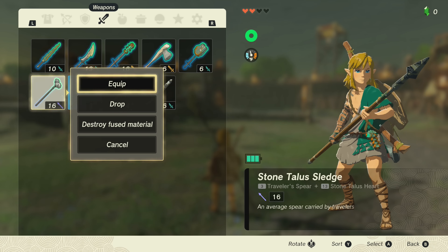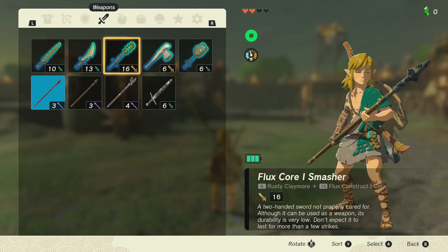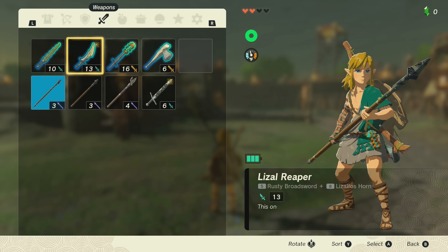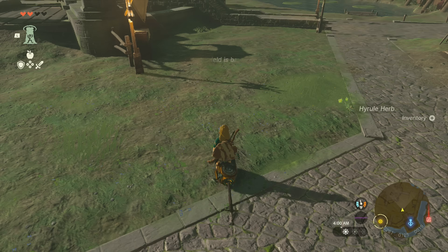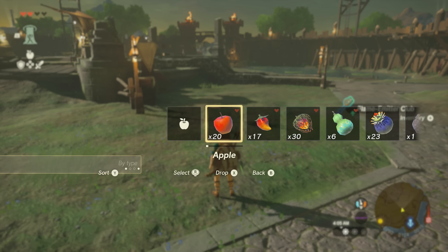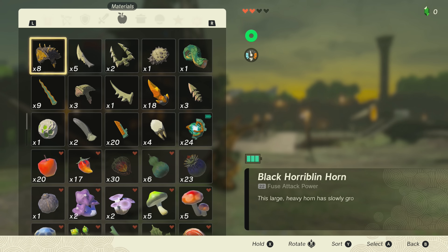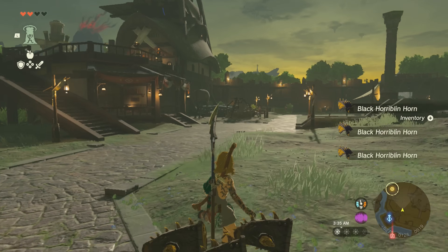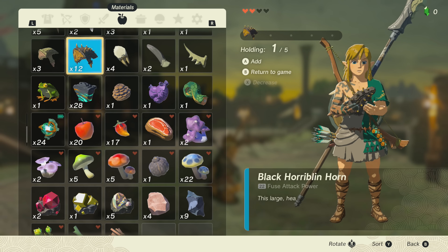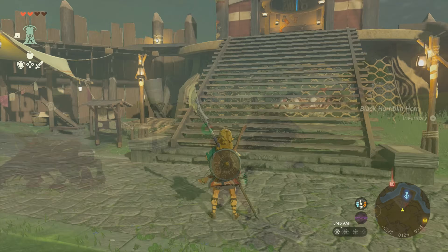It's time to show the duplication glitch — and if you're triggered by me cheating in a video game, look away. It's important to note I did not update my game before doing this challenge run; I'm on the very first version of Tears of the Kingdom, so this glitch may or may not work anymore. Here's how it works: you shield hop, and while you're in the air grab five or fewer items, then press B and Y at the same time. Bada bing bada boom. With 18 Black Horriblin horns fused onto my weapons, I made my way to the very first Lynel.